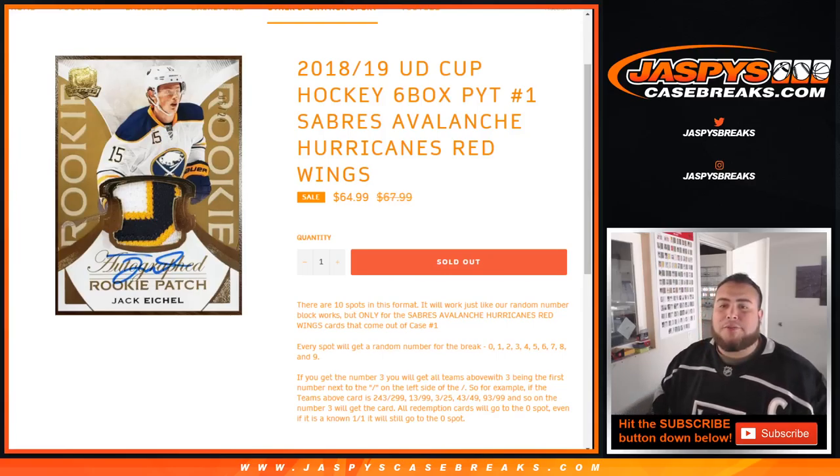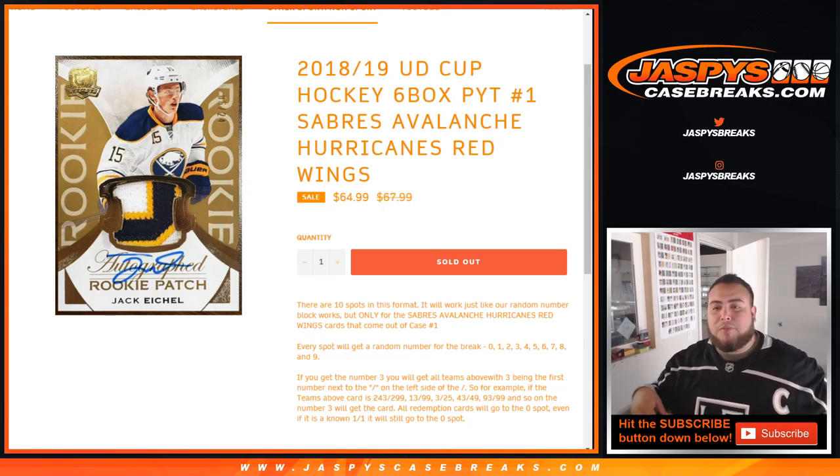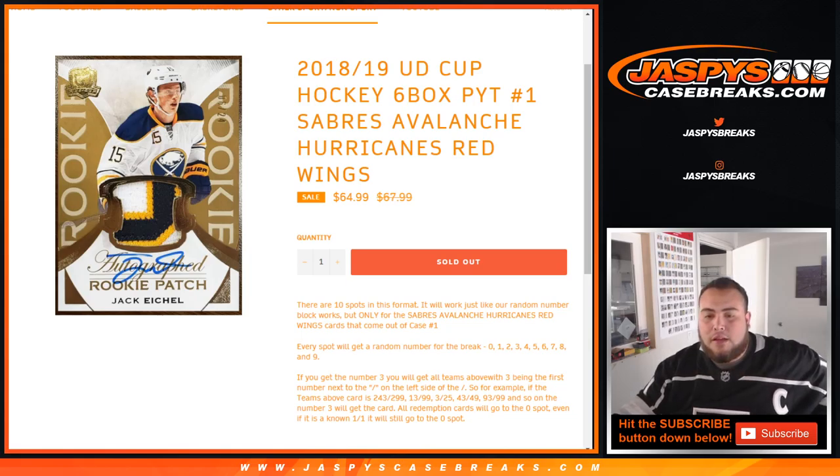What's up everybody, Jason from JazzBeastCaseBreaks.com. Last round of number block to unlock Cup Hockey Pikachu number one. This is the Sabres, Avalanche, Hurricanes, Red Wings round of number block for Pikachu number one of Cup Hockey. 10 total spots, works just like a normal round of number block on our website, but only for these teams listed above.